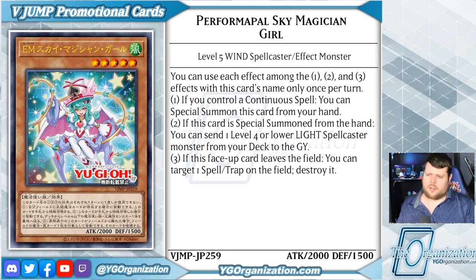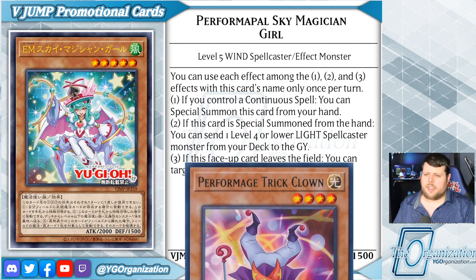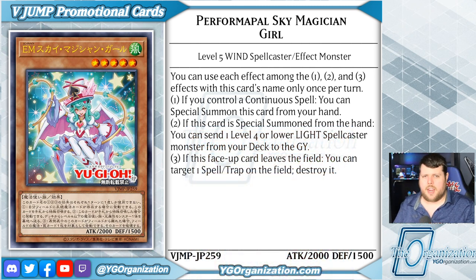So while you control a continuous spell, down she comes, and then on summon, dump from the deck your light caster. When it leaves the field, quick cheeky MST.